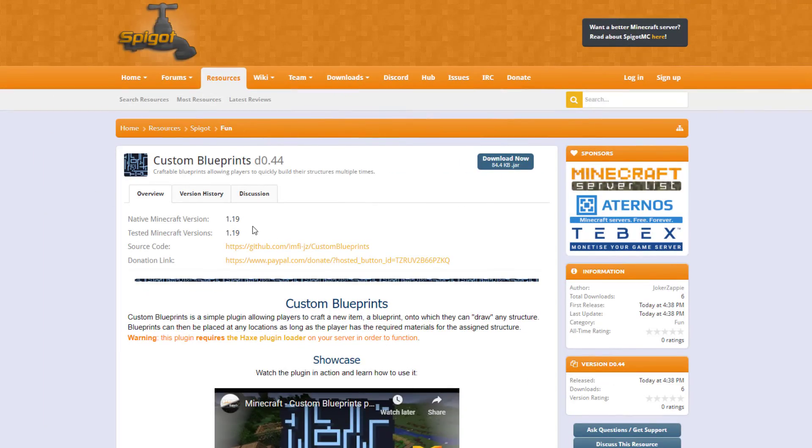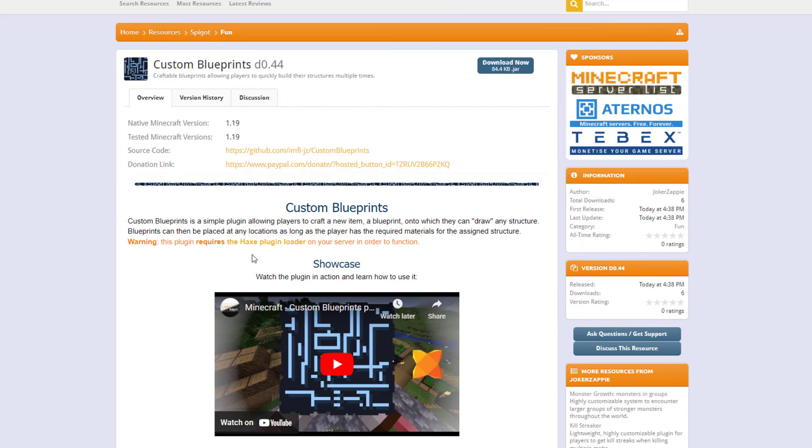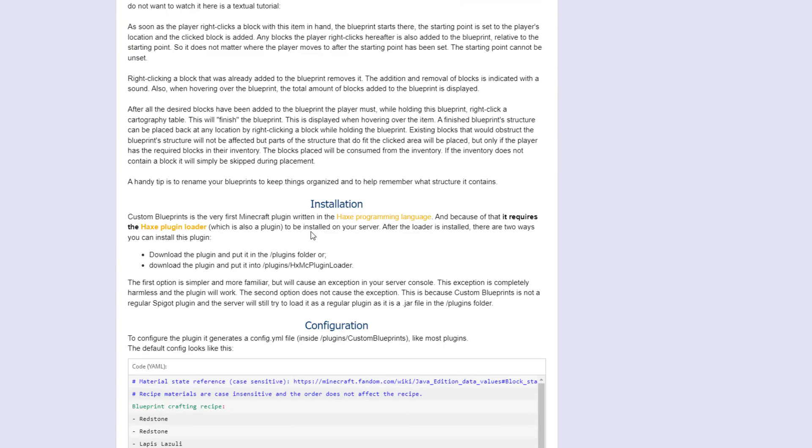Here we are on the Spigot page — you can see it's updated for 1.19. The important bit: you must load the HXMC plugin loader on your server before installing this plugin. For installation, you can either download the plugin and put it into the plugins folder like normal, or put it into the HXMC plugin loader folder. That will prevent an exception appearing in your server console — it's harmless, but this avoids it. That plugin is also free to download.